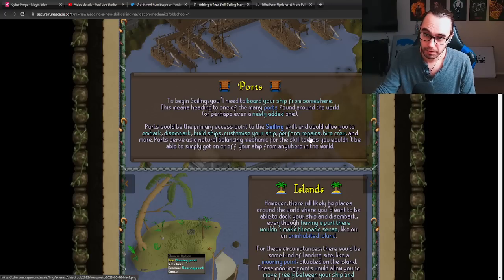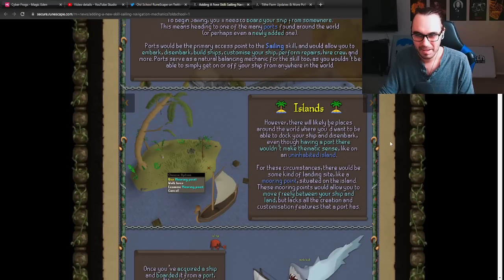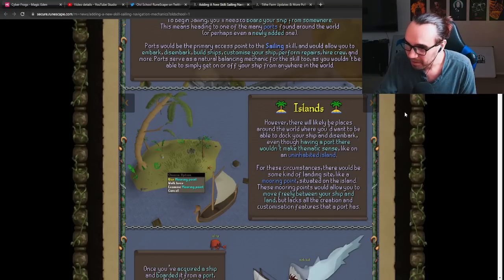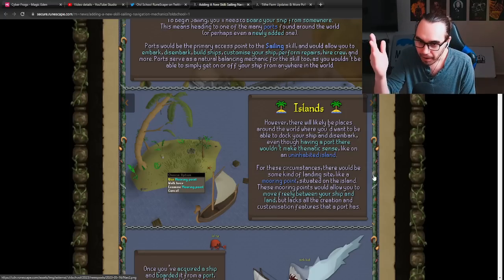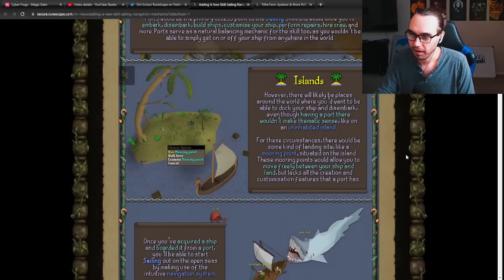You can also perform repairs, burn supplies, and hire crew — like a butler for your house. Ports serve as a natural balancing mechanic for the skill, as you wouldn't be able to simply get on or off your ship just anywhere. Then there are islands — one of the more exciting parts. There's been a lot of rumors of what you can do with islands. Having a port there wouldn't make thematic sense on an uninhabited island. For these circumstances, there would be some kind of landing site, like a mooring point, allowing you to move freely between your ship and land. Obviously you want to explore — not every island's going to have a port.